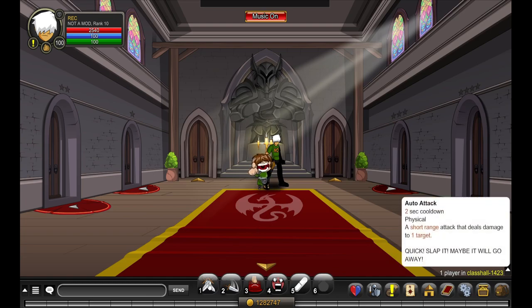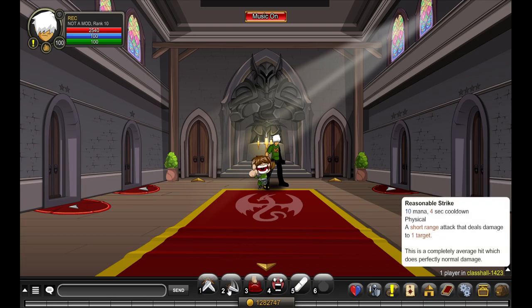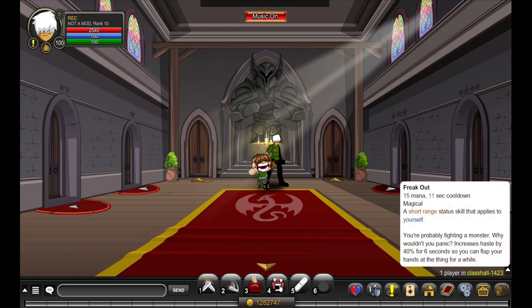That's just a normal auto attack. The first skill is a completely average hit which does perfectly normal damage — nothing special at all. The next one, you just hit some buttons and hope something works. It does slightly higher than average damage with a higher than average chance to crit, so it's just doing a bit more damage than the first one.